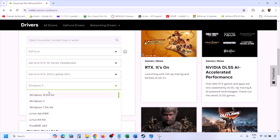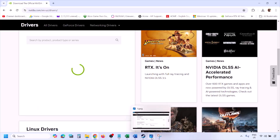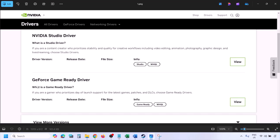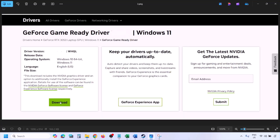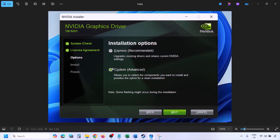Select Windows 11 or Windows 10 as applicable, then click Find. You will see the latest GeForce Game Ready Driver. Click View, then click Download and let the download complete. Once the download is complete, run the exe file and click Agree and Continue.